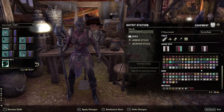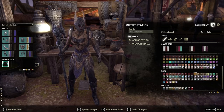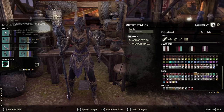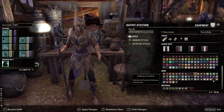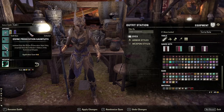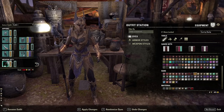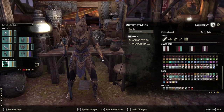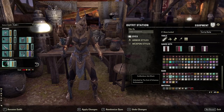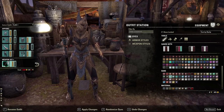What about with some dyes — some Aldmeri Dominion yellow? That's beautiful! Oh, I need to look at how the shield looks too, I forgot about that. I always have to put some black on my gear — it just doesn't look right without it. The eagle needs to be yellow, it's a proud eagle. Maybe some blue, or whatever this color is.